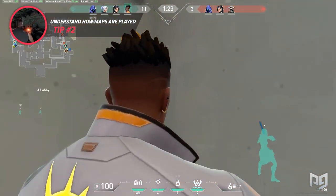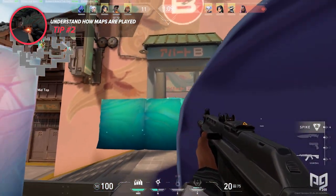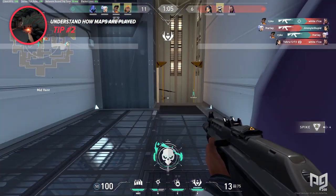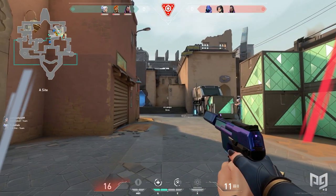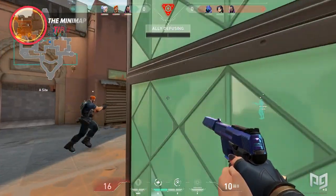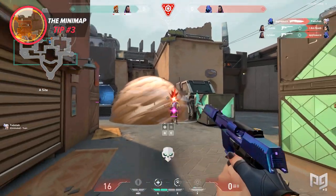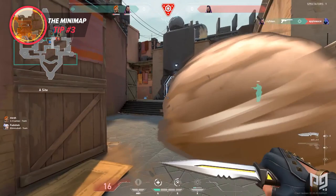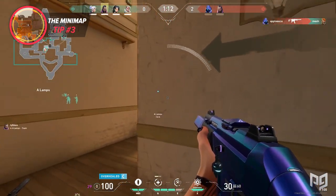Before ending this section, I'd like to say that watching pros is a critical method of learning how maps are played. Now that you know what to look out for, watch these pros with a purpose in mind — monitor their plays and ask yourself why they might have done things the way they did. Directly playing off learning how maps are played, understanding how to process all of the information provided to you by the minimap is crucial in order to truly process the flow of rounds. Although people in lower ranks often only use the minimap to see where enemies are, there are many more uses that make it significant in executing plays properly.